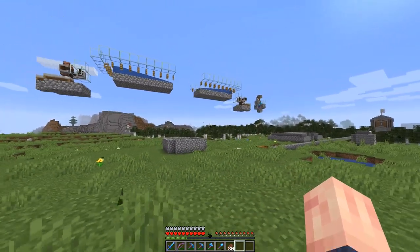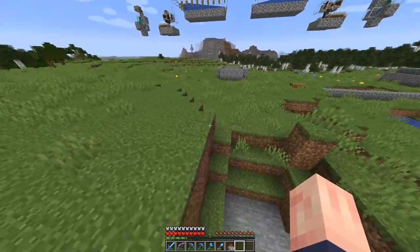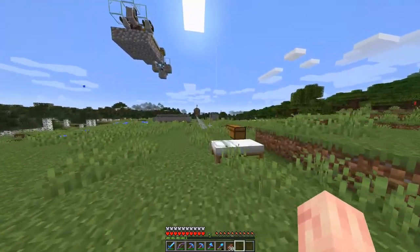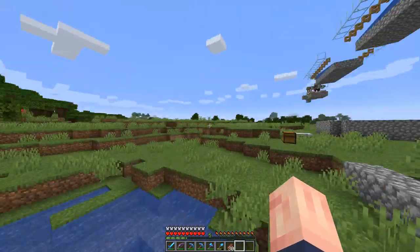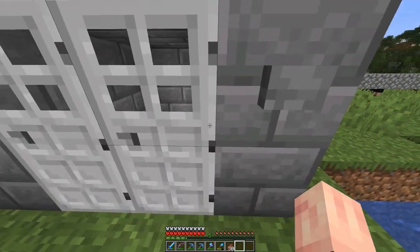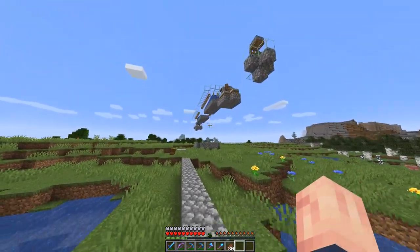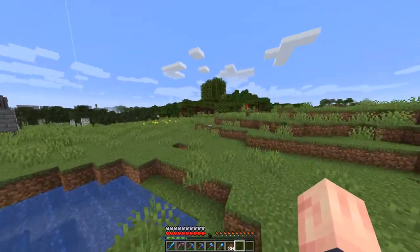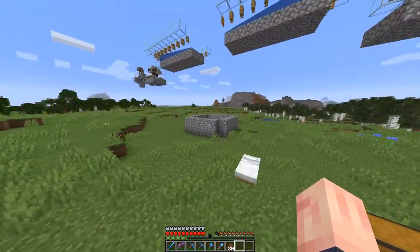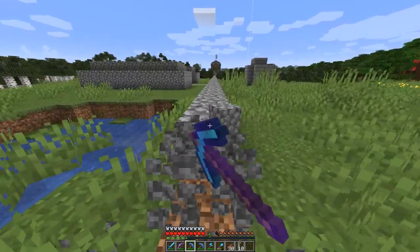We checked the chest and got 16 iron so far and five poppies, so we're definitely doing alright. I'll probably AFK here overnight before the next episode and see how many stacks of iron we can get. That's the design — hopefully you guys found it useful. I wouldn't AFK right under this farm as it might mess with spawning too much. I'd go a little bit of ways away. I'll probably build an AFK room just a few chunks away from all these farms and make this a giant farm area next to my village.